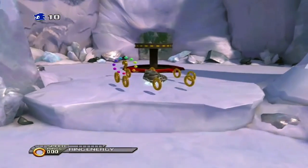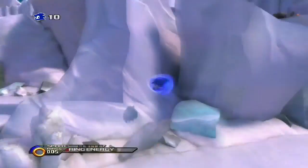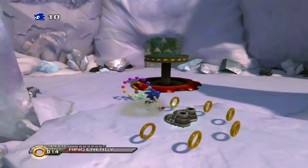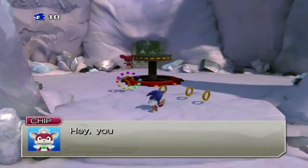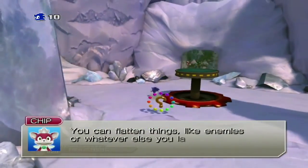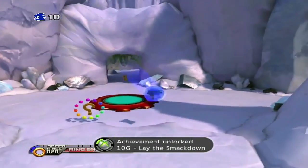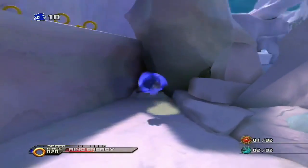Oh right, I almost forgot - we need that new suit. Let's go get Sonic's brand new suit and try it on. It's a Stomper suit - made of steel, it makes stomps even more devastating. 'Hey, you can have Stumper now. Press the B button when in mid-air to zoom down for a stomp - you can flatten enemies like whatever you land on.' I got the achievement called 'Lay the Smack Down.' I picked up a sun metal too.